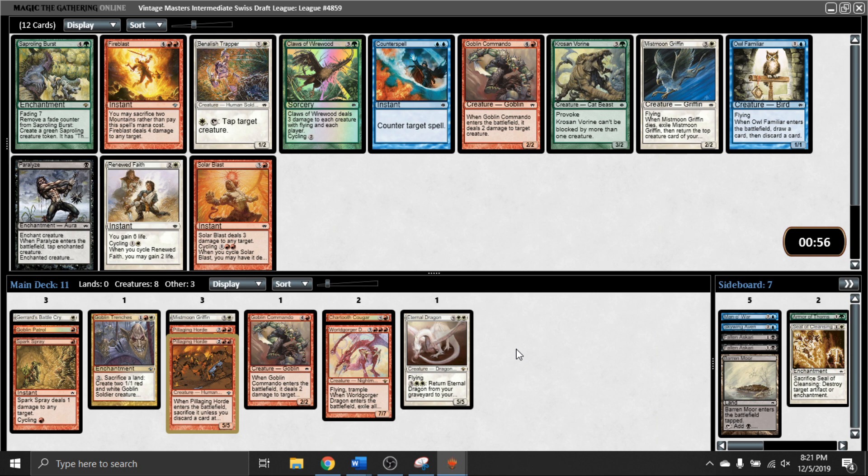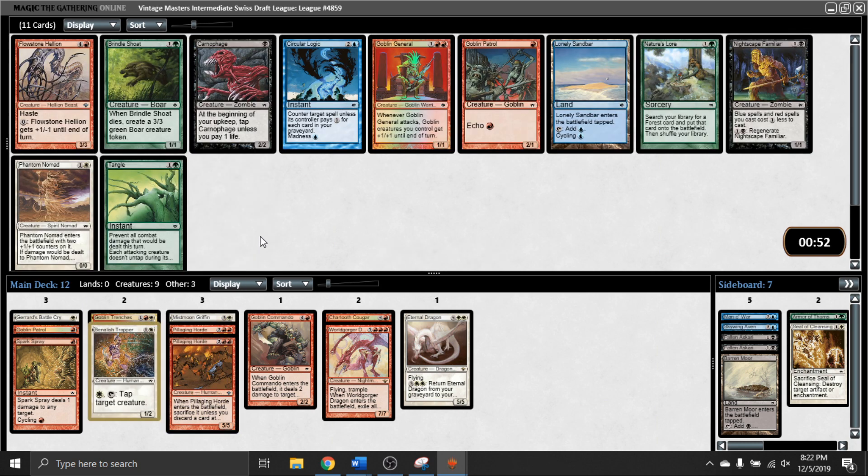Really good cards for us here: Banalish Trapper, Solar Blast, Fire Blast - all the Blasts. I think we're probably locked into white at this point. I do think the Trapper's narrowly better than Solar Blast. Fire Blast probably coming after that. We have actually no two-drops somehow, so let's pick up the first Trapper. Flowstone Hellion is a card that's impressed me, but I just said I have no two-drops, so I think I'll be taking Phantom Nomad. Goblin General is a good card in committed Goblin decks, but that's not where we seem to be. I think I'd be happy to play this Hellion if it wheels, but we've got a bunch of stuff higher up on the curve for now, so let's fill out the low end.